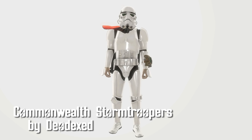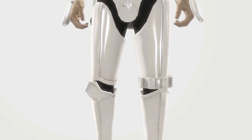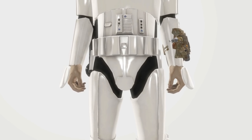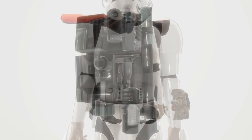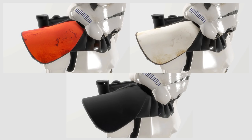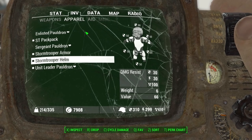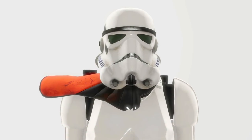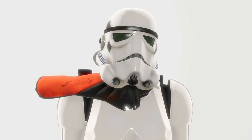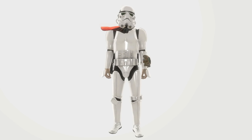Commonwealth Stormtroopers by DoD EXD. More Star Wars apparel. This one includes the necessary parts to become a Stormtrooper: the armor, helmet, backpack, and pauldrons. Pauldrons included are Enlisted, Unit Leader, and Sergeant. The damage resistance on all armor parts is pretty impressive. The armor looks awesome and it goes perfect with any of the other Star Wars mods we've reviewed — pretty soon you'll be able to change the whole game to Star Wars.